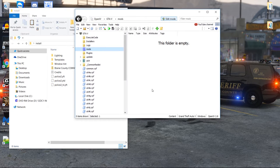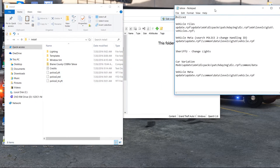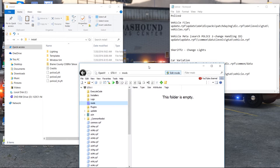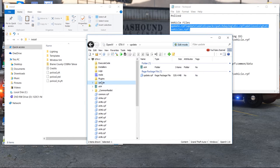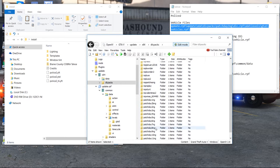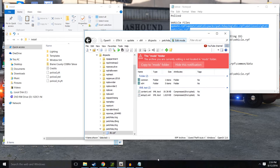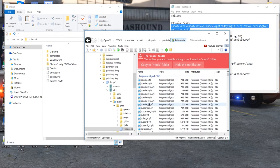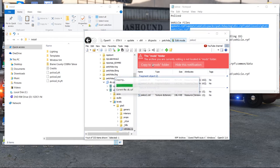Now that we have these set to police2, we need to find the path to get them there. I made my own readme — I'd prefer you go with mine, it's a lot better. The first thing we're going to do is go to the vehicles file: update > x64 > dlcpack, and find patchday3ng, because that's where police2 is located. Go to x64 > levels > gta5 > vehicle.rpf. Search police2 up here, and make sure you are in the mods folder — we do not want to mod outside the mods folder.